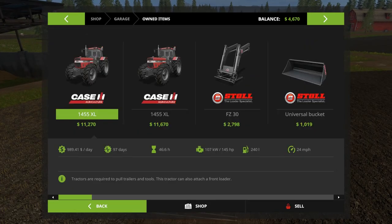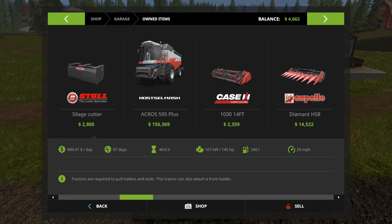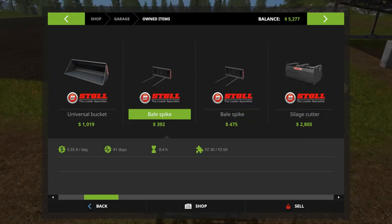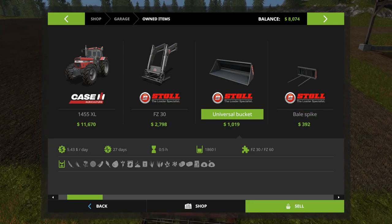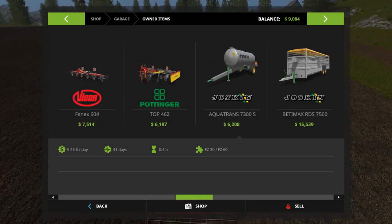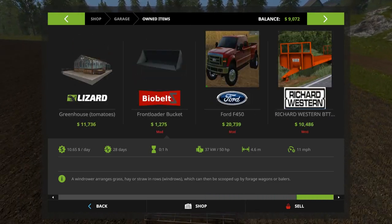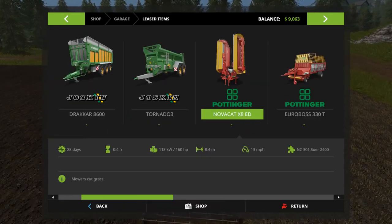Let's go check if we're leasing or buying our current setup. We got that with the game. Let's sell the pallet fork — we don't need that since the bale spikes work well as a silage cutter. We'll sell the regular bucket too. We're basically just cleaning house here, keeping what we need for hay and the water house.